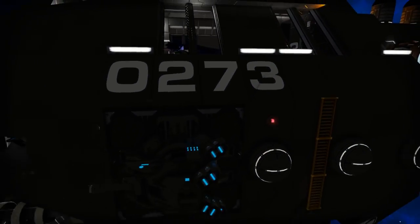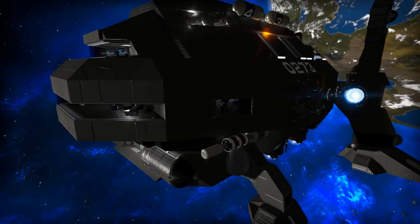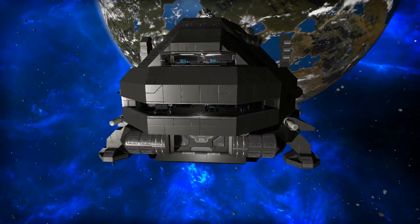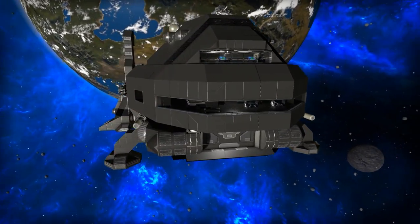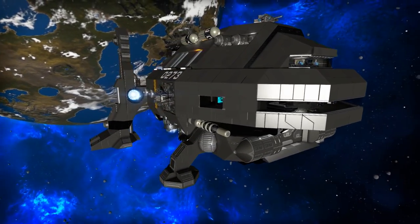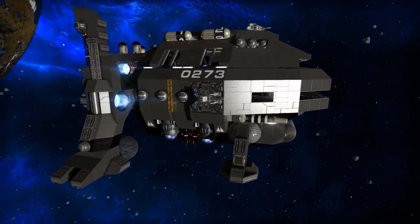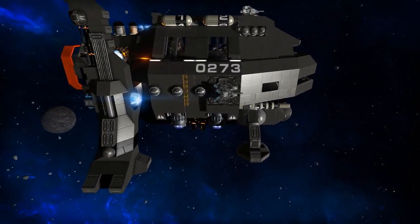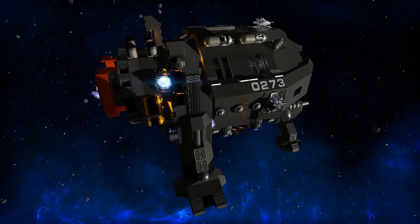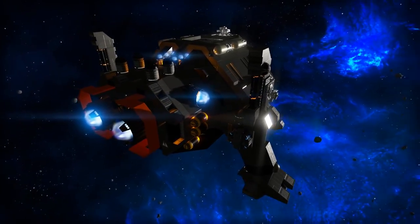The small vessel pad does have a larger hangar bay door on it, however it is still a bit limited in what size small vessels you'll be able to put in there. Since the repair bay module is in the small vessel docking pad area, it's only going to be usable for repairing your small vessels unless you want to move it down into the hover vessel hangar. This makes me feel this is much more meant for having a small vessel for combat purposes such as a fighter style vessel, and then the hover vessel being more for harvesting resources and capturing POIs.